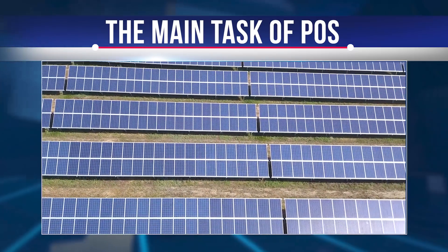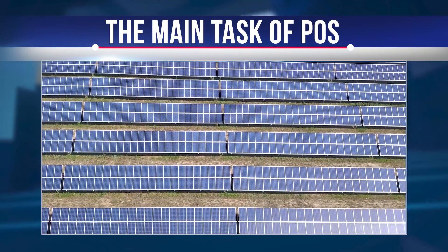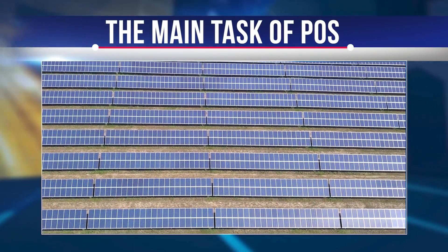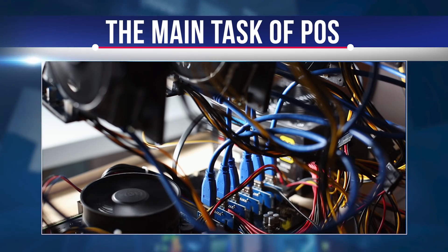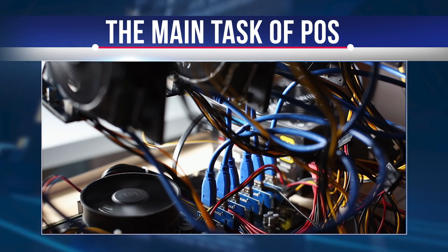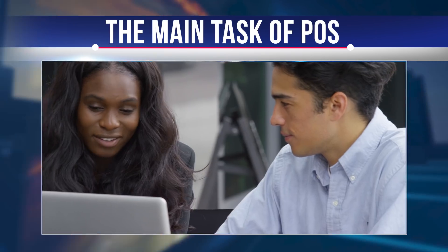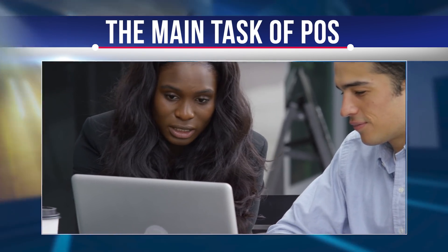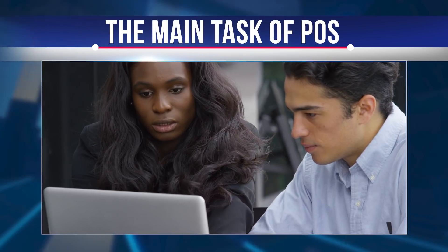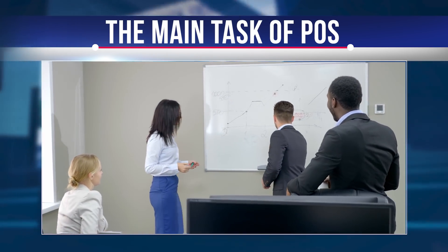The introduction of this algorithm is due to the need to improve the energy efficiency of currency extraction. Previously, users had to buy modern equipment and spend on electric power; now all this has become superfluous. Forgers are required to have a lot of coins in their account, which removes random people from the market. Chaotic switching from one currency to another is not welcome here, as is often seen among investors and miners in the proof-of-work blockchain, and this creates a long-term interest of the owners in the development of the project.